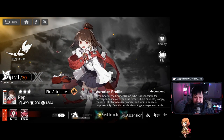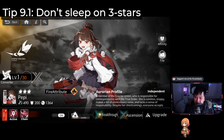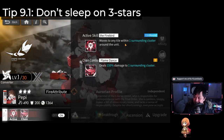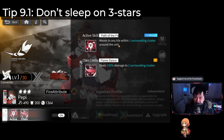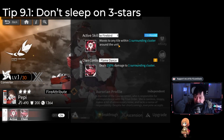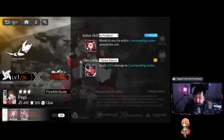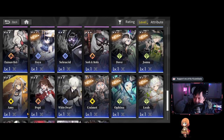With that being said, you cannot sleep on the three stars. For example, Pepe — if I just click into her, you'll realize she can only go to A2. But she is actually one of the best three stars. She provides utility that nobody else provides right now: teleporting within one surrounding cluster on a zero-round cooldown. Every single round you can reposition yourself in one of those eight squares, and that is honestly really big. There are a couple of other three and four stars with unique abilities too.